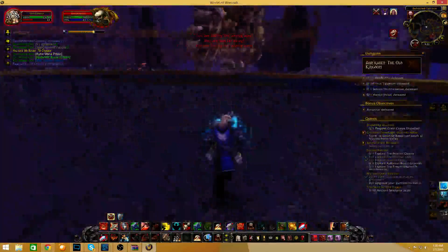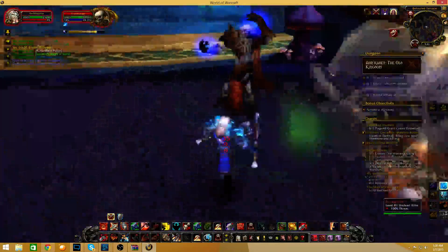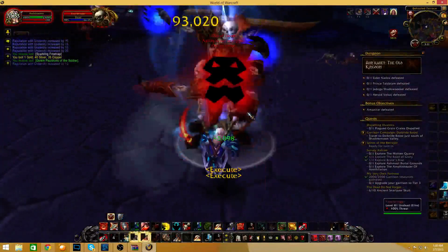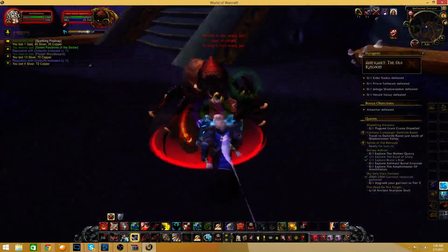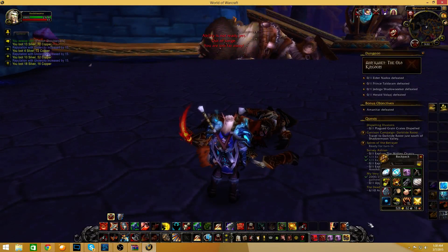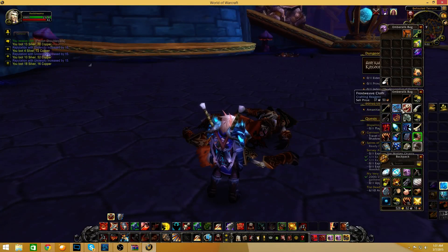We're just going to go through and aggro everything in this room and hopefully get some frost weave cloth. Okay, no frost weave cloth that run — that's really the big seller here. There's a decent amount of gold that just drops. Off that run we got about a bag full of greens, a bag full of grays, and three frost weave cloth.